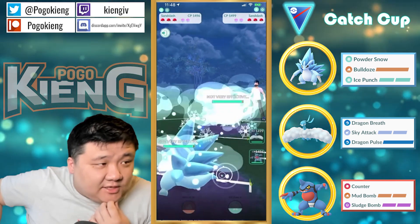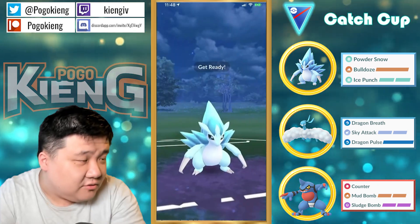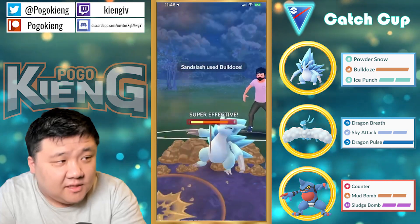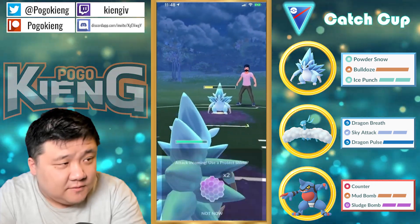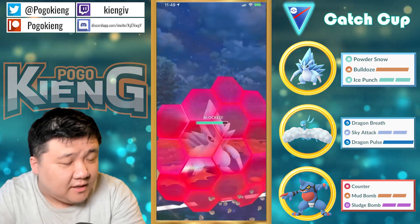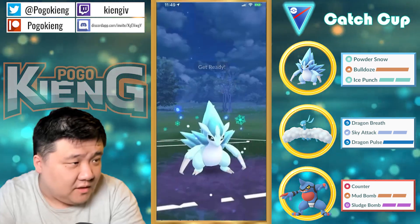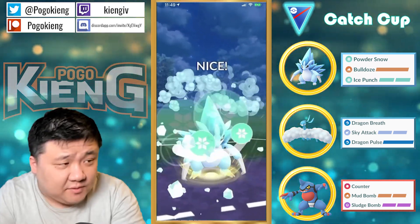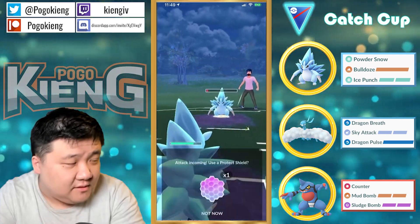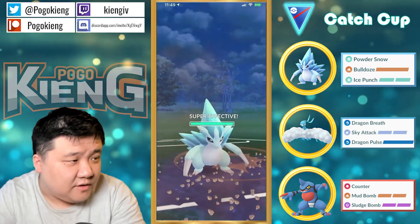We're going to have the Sandslash mirror match. Let's see how they're going to play this — going straight for the Bulldoze, no baiting. It doesn't one-shot but does a lot of damage. Let's see if they're going to shield — okay, he does shield. Going straight for another Bulldoze.